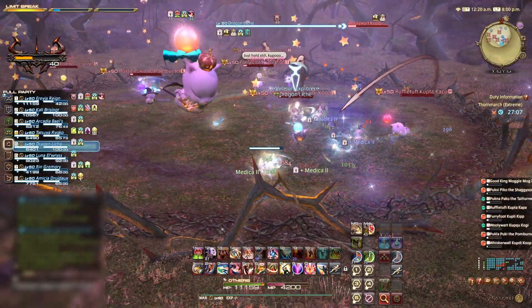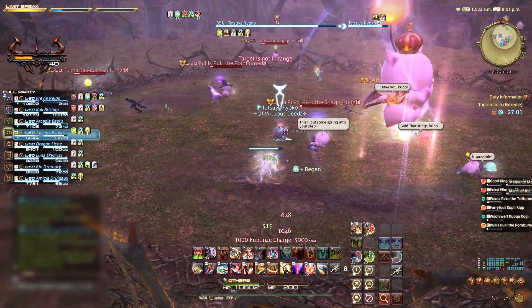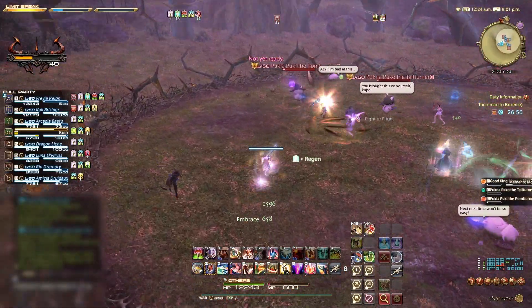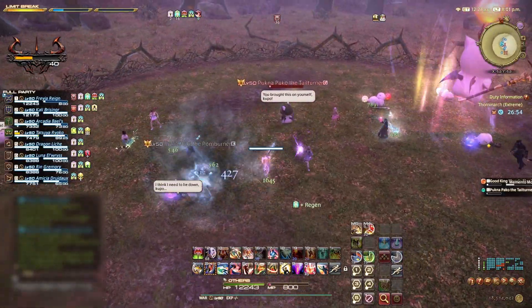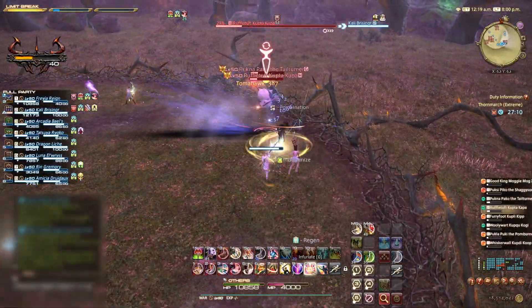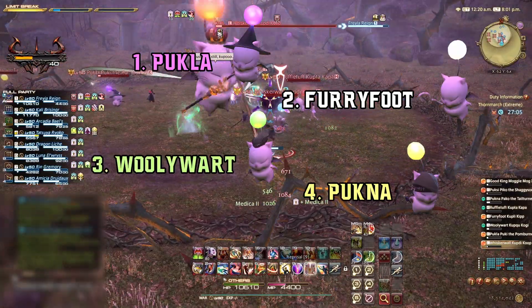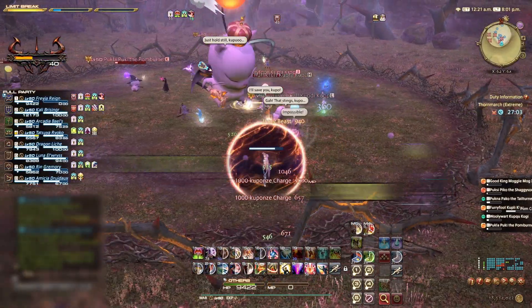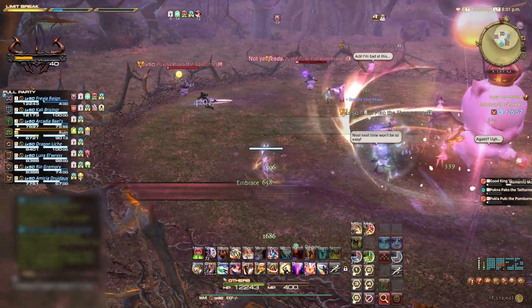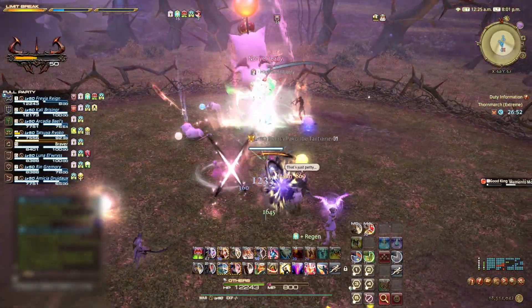It is recommended to kill the Moguls in a certain order, reducing the time it takes to clear them and allowing you more time to kill the King. If you have any casted DPS players, it is highly recommended to use your Limit Break 3 on the Moguls to help you. Here is our recommended kill order — however, if your DPS is high enough, the order is really not that important. You should aim to kill Pukla the Black Mage first, Furryfoot the White Mage second, Woollywark the Archer third, Pukna the Rogue fourth, Pooksy the Bard fifth, Whiskerwall the Paladin sixth, and Ruffle Tuft the Warrior seventh. If your party's DPS is high enough and you can kill the Mogul's Guard quickly, then you'll be able to easily kill the King.